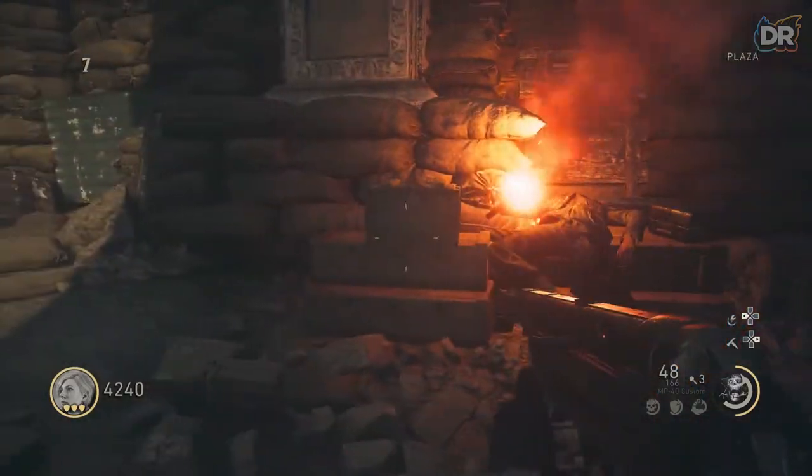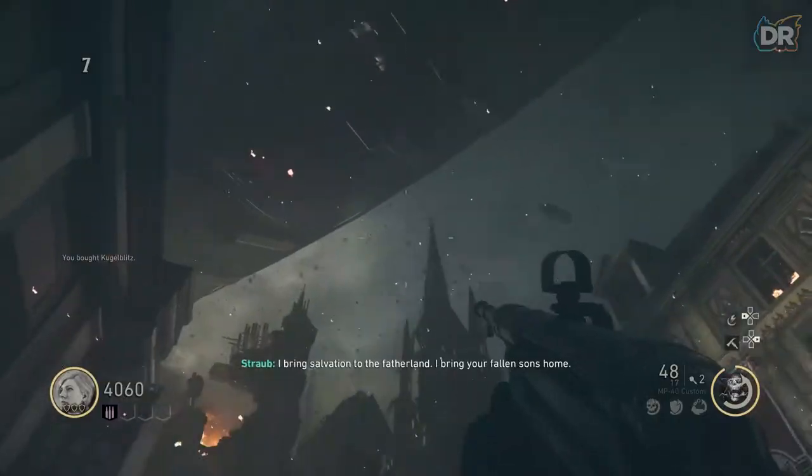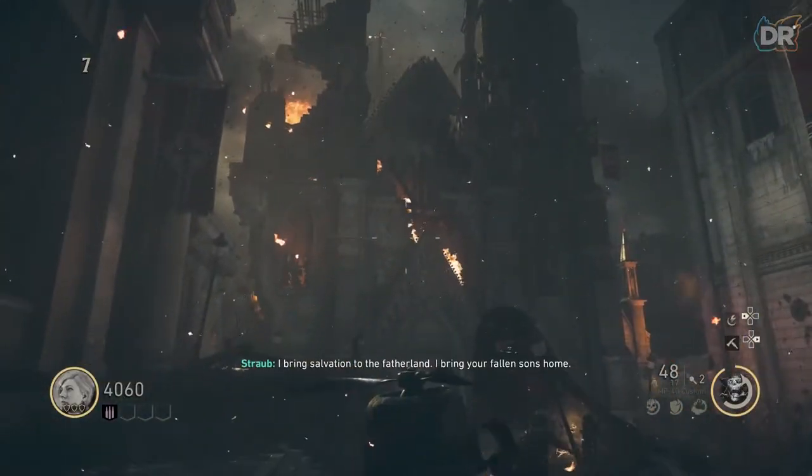Next, go to the plaza where you'll find a box — you need to shoot the lock off and melee the flyers. The zeppelin will come and drop some batteries; don't worry about them, you don't need them for this step.